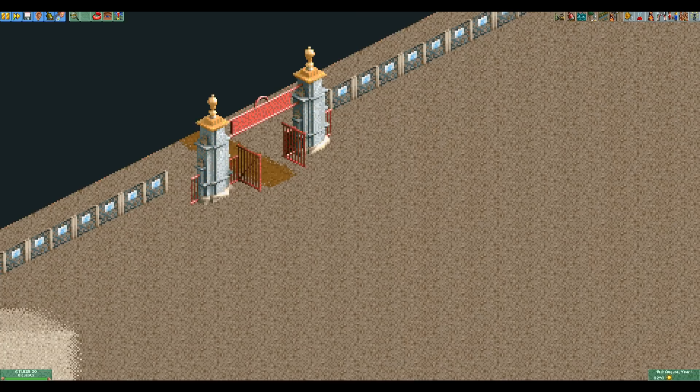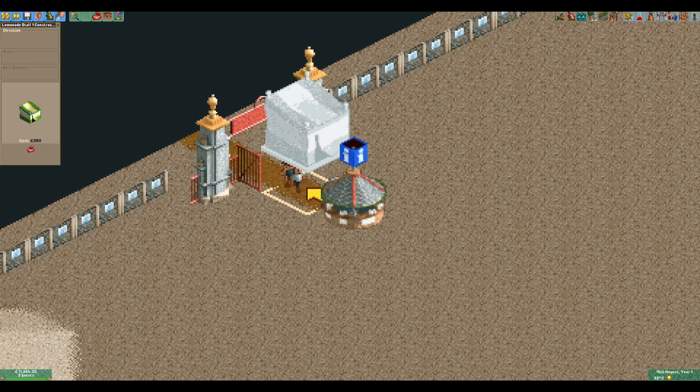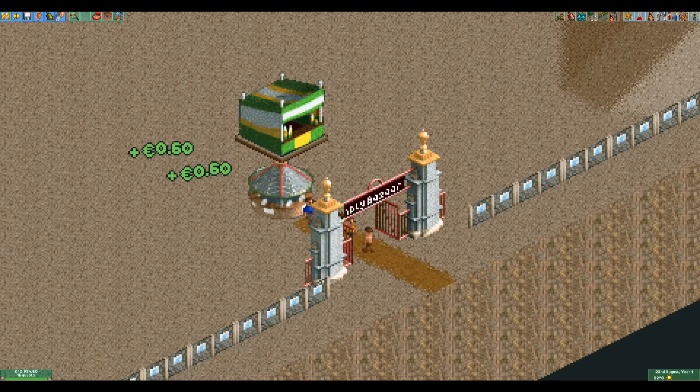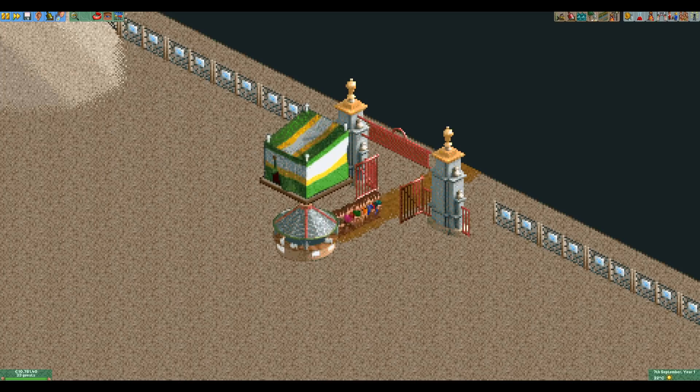The setup is really simple. Build one piece of path with an information kiosk next to one of the entrances, and some sort of food or drink stall on top of the path or the info kiosk. Since this method of beating this scenario is quite unreliable, it is a good idea to save the game now and make a backup in case it doesn't work.